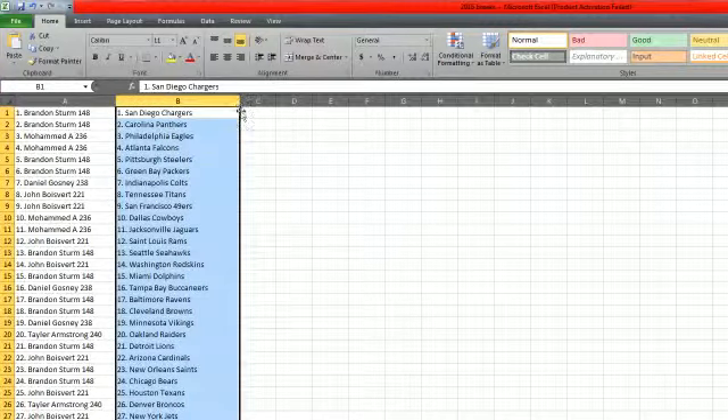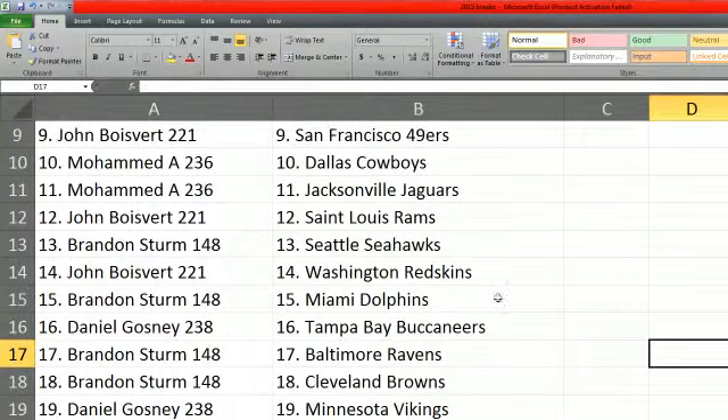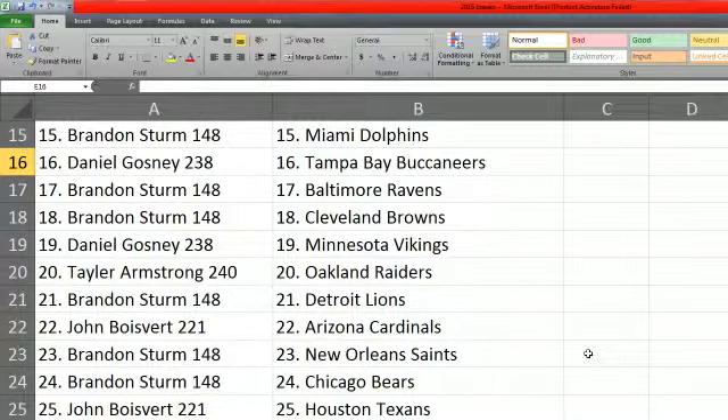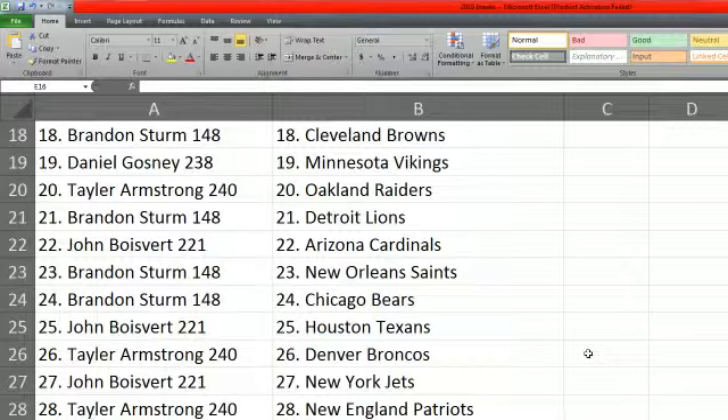Alright, so let's take a look and see what you guys got. John, you've got the Niners. Mohamed, you've got the Cowboys — maybe a little Dez Bryant in action. Mohamed with the Jags. John with the Rams. Brandon with the Seahawks. John with the Redskins. Brandon with the Dolphins. Daniel with the Bucks. Brandon with the Ravens and Browns. Daniel with the Vikings. Taylor with the Raiders. Brandon with the Lions. John with the Cardinals. Brandon with the Saints and the Bears. John with the Texans. Taylor with the Broncos. John with the Jets. Taylor with the Patriots — a couple nice teams there. Daniel with the Giants — that's a good team too. Taylor with the Chiefs — not too bad either, Dex McCloster and Eric Berry. Brandon with the Bengals. And John with the Bills, a little CJ Spiller. Alright guys, so that is the teams.